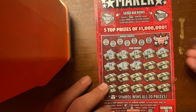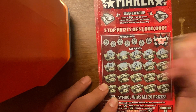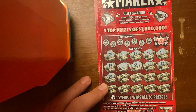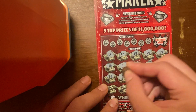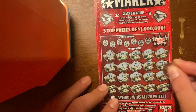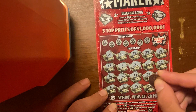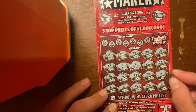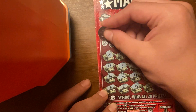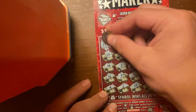Oh, we got a star — it's an automatic win, we'll mark that. A star is a winner, prize to be determined. Let's see if we have any other winners on here: eight, two, fifteen, twenty-six, four. Alright, so we got a 'win all' — let's see if we got the winning numbers. First number: 27, no 27?